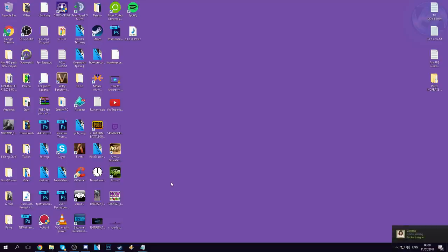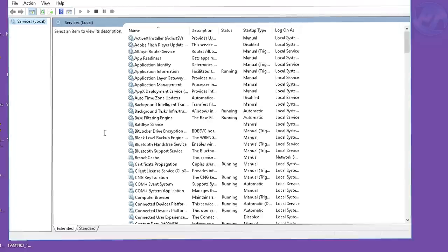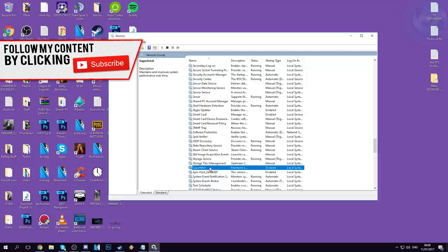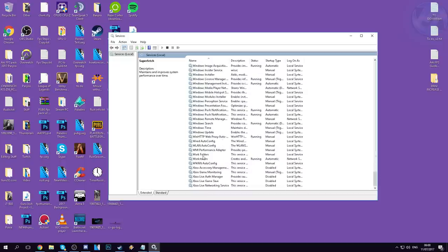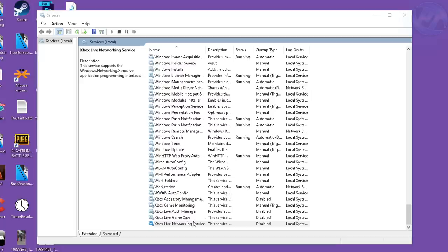Now we're going through a couple of Windows optimizations. Go to the bottom left and type in Services, press Enter. Scroll all the way down to the S's and find the service called Superfetch. It's more than likely running — right-click it, go to Properties, set startup type to Disabled, then hit the Stop button. Hit Apply and OK. If you're on Windows 10, do the exact same for all Xbox services except the game monitoring one — Xbox Live and all related ones. Right-click, Properties, startup type Disabled, stop them, and press Apply and OK. Do that for Game Save Manager and Accessory Management as well.